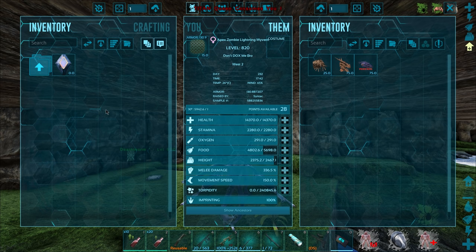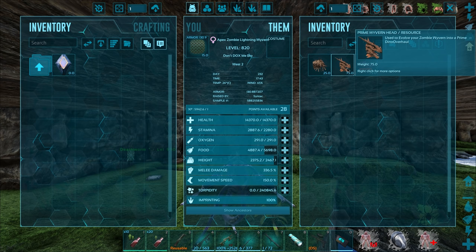So all three of these items go in here. The prime death worm head - I got that through the shrine. We also have the prime wyvern head.